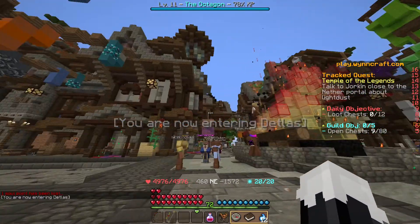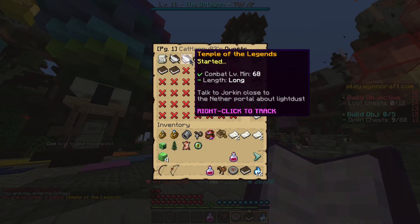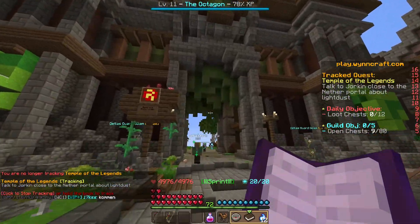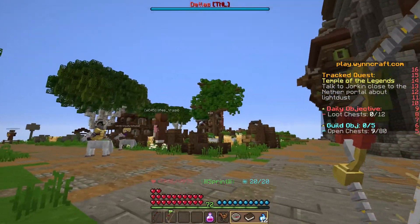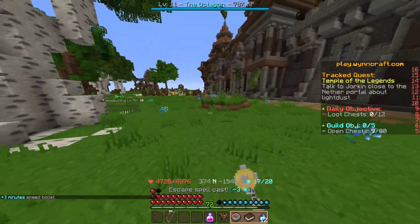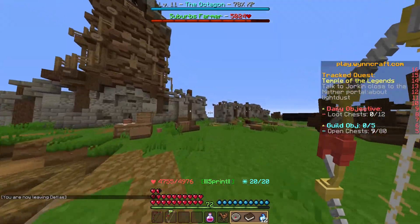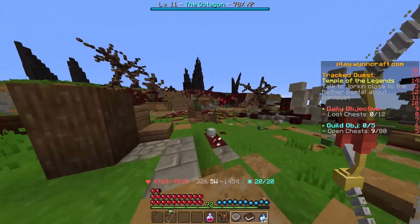So now we're here. We just need to find the portal itself — this is where the Windcraft map comes in handy, that way we know which direction we're heading. It looks like we need to head towards this house because this is where the nethery bits begin — it's like a ridge, castle wall kind of. So beyond here is another portal, and by there we'll find Jorkin.